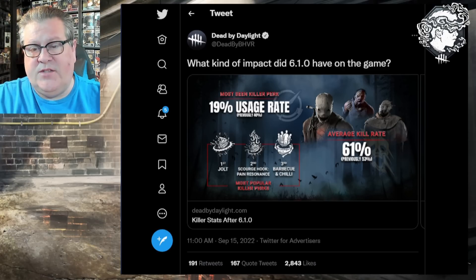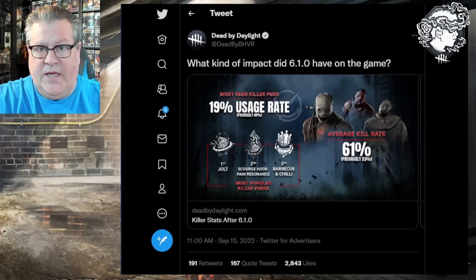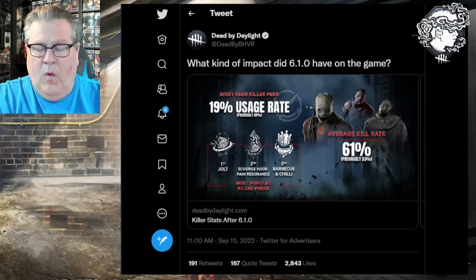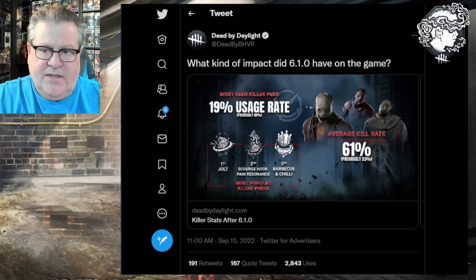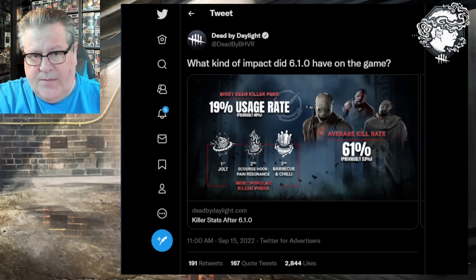You'll remember these are things like reducing the speed boost a survivor gets when hit by a killer, making pallets break faster when killers kick them, and a wide shakeup of the meta — changing about 40 different perks in the game, nerfing some and buffing others. The devs now want to show us, having captured a significant amount of data, how this has changed the game we play today.